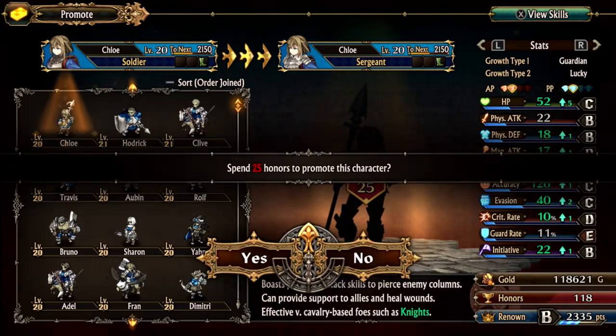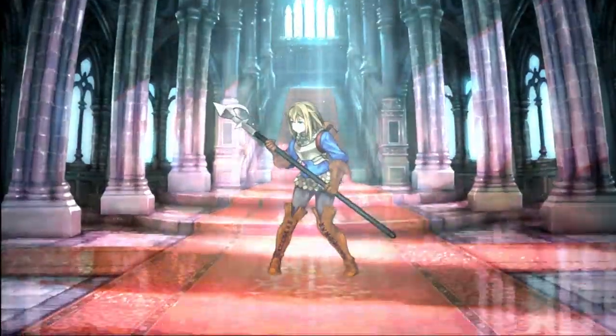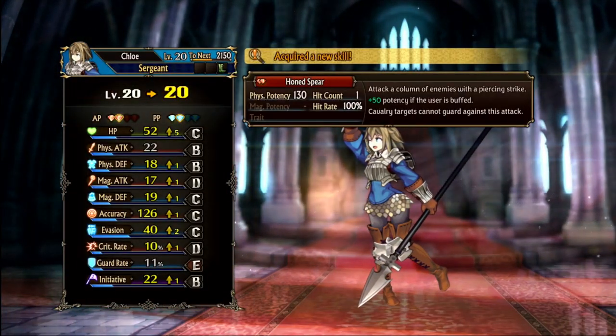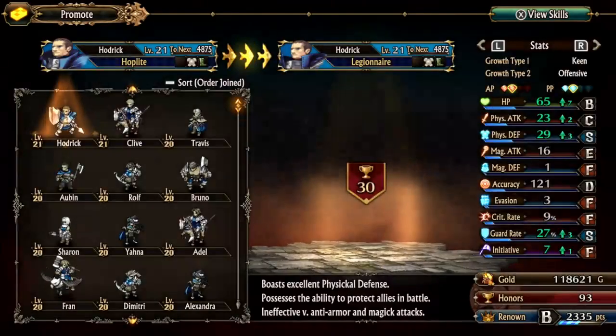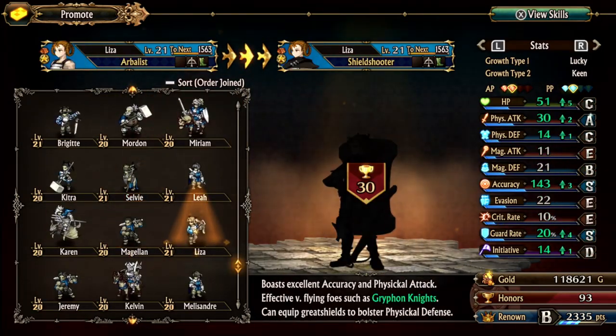Promote Chloe — you've been with us for a while. Alright, I'm gonna promote you next. Looks pretty cool — In Service of the Crown. Home Spear: attack and column the enemy with the spear side, potency if the user is buffed. Nice. Next, I think I want Lizza.